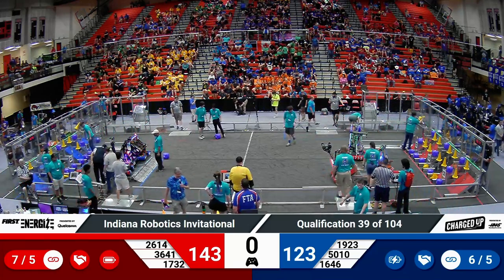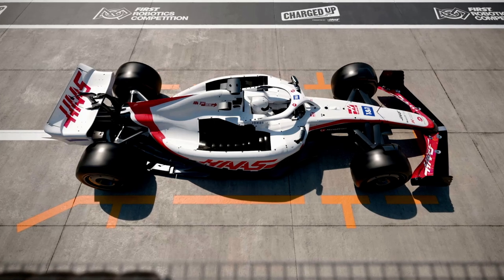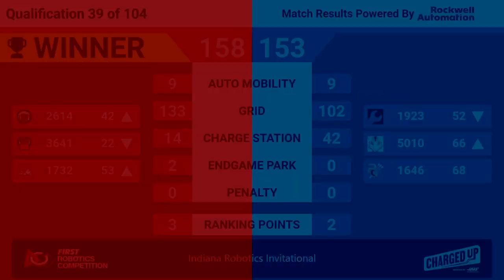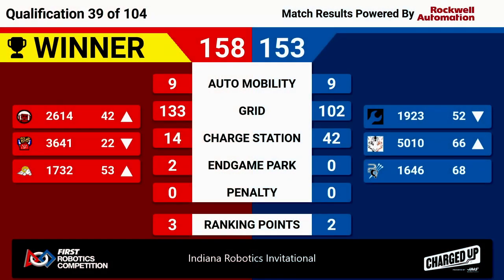Let's see if that makes a difference. Let's wait on the referees for the official word — and here it comes. The red alliance still manages to win, but it was close: 158 to 153. They get three ranking points, and two ranking points go to the blue alliance teams. Please give your applause.